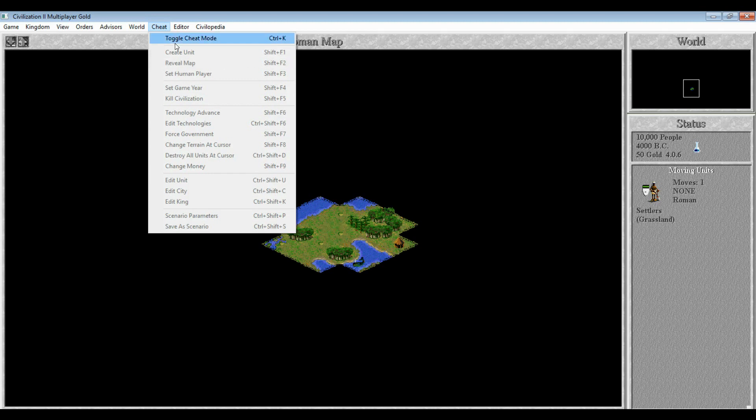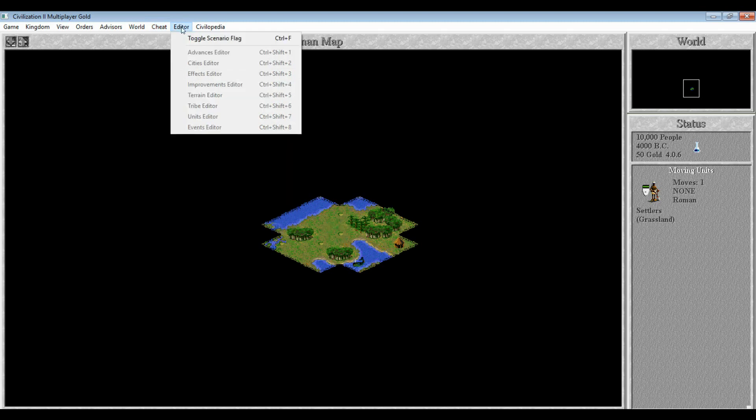Sid Meier was allegedly a little bit off-put by cheat mode when it was originally introduced, because it seemed to go against his idea of a challenging game. Although, as I said, it's useful as a scenario editor. And if you're a 13-year-old who just likes to blow stuff up, it can give you a modern military against spearmen, if that's your thing — we're not going to do that today. This editor on top of cheat mode is for toggling the scenario flag and so on, so that it can be loaded as a scenario.